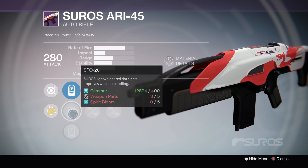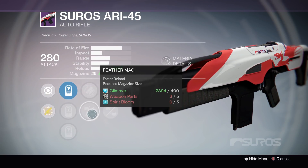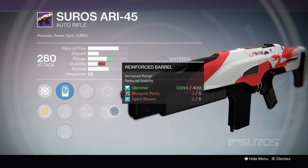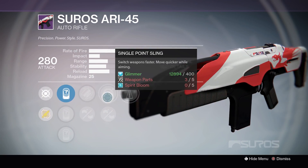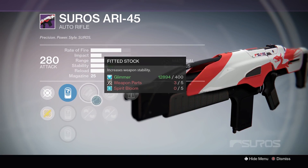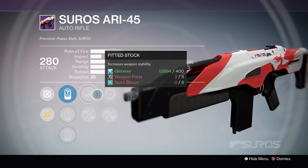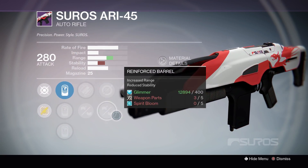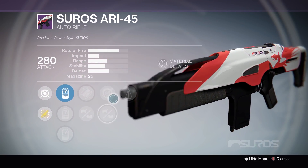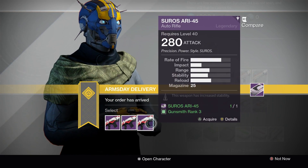Quickly on sights — this one's looking good already. We have Fitted Stock, Feather Mag, Single Point Sling, Reinforced Barrel, and Counter Balance. The Reinforced Barrel knocks stability, but you do have Fitted Stock to buff that up again, plus Counter Balance. I would go for this one. With most auto rifles it's going to be a PvP roll, so that would be your best bet out of those three for a half-decent PvP roll.